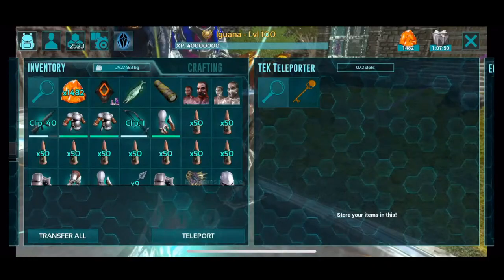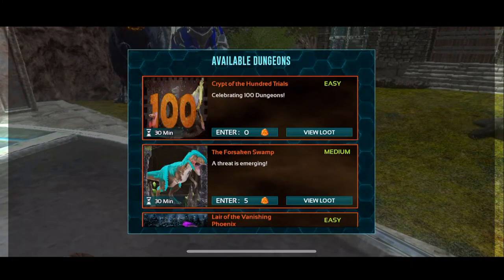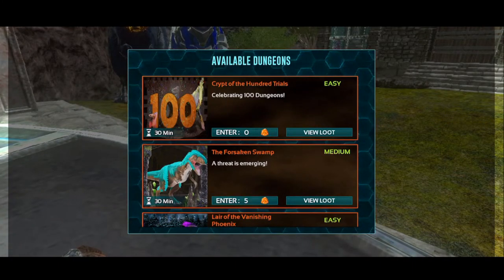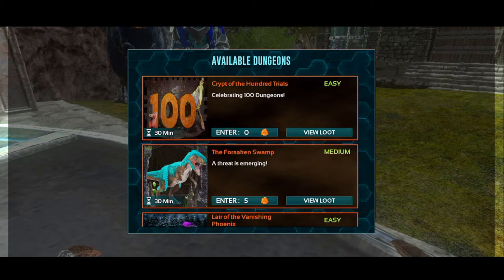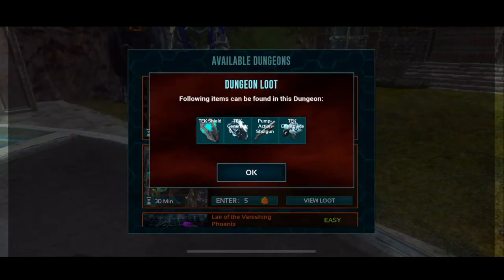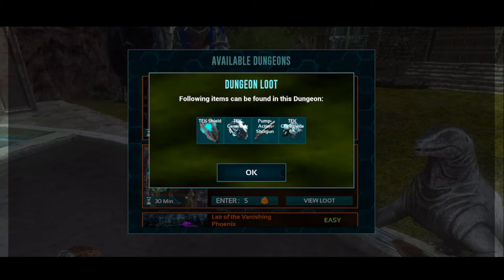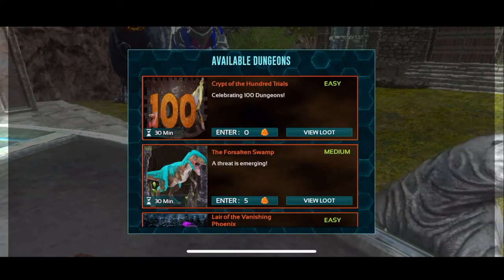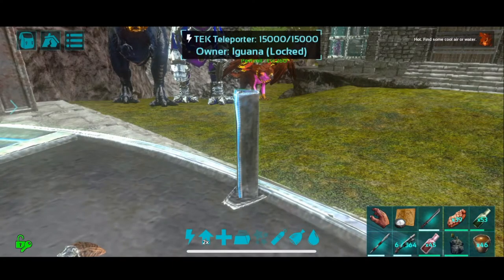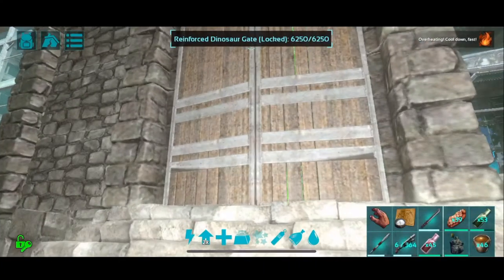So today it's another dungeon. This is actually one of the cooler dungeons, guys. This is the Crypt of 100 Trials — the Celebrating 100 Dungeons dungeon. It's an easy difficulty ruins dungeon with a lot of good loot: Tech Shield, Tech Generator, Pump Action Shotgun, and the Tech Chest piece. It's got some really cool creatures too — Deodons, Pegos.